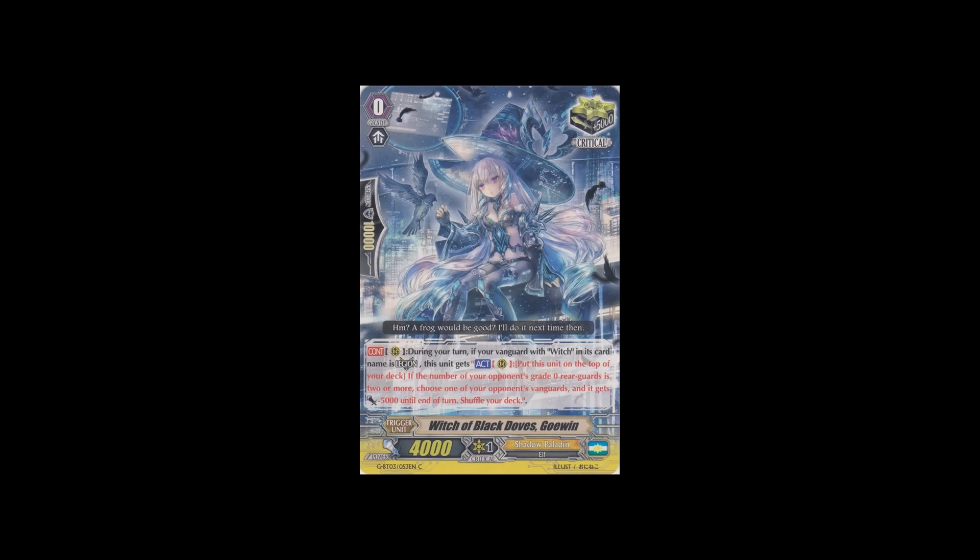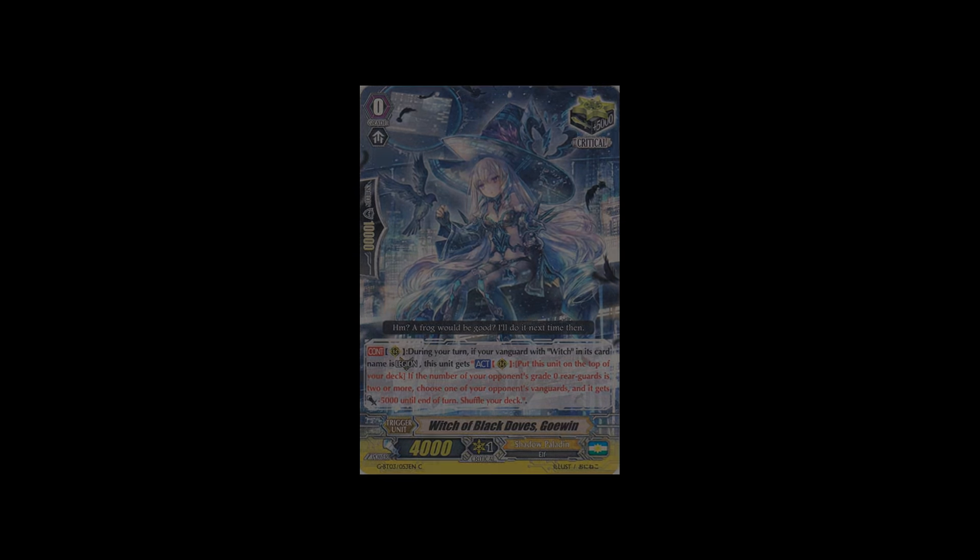Witches got one card of support — Witch of Black Doves. During your turn, if your vanguard with Witch in its card name is in Legion, you get this skill: put this unit on top of your deck. If the number of your opponent's grade zero rearguards is two or more, choose one of your opponent's vanguards and it gets power minus 5,000 until end of turn, and shuffle your deck. This is not a once per turn skill, so you can do this as many times as you want — you can minus your opponent down by a lot if you'd like to. If you get triggers you can use the skills of, why not put them in your deck?